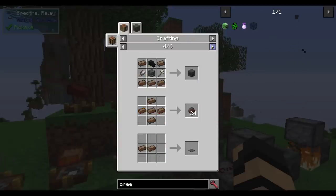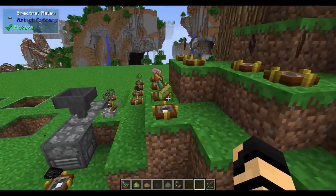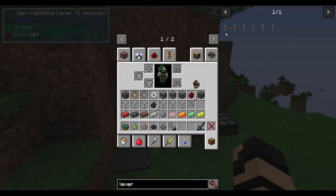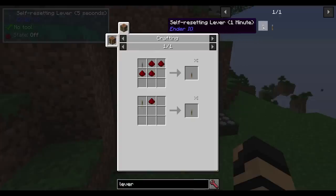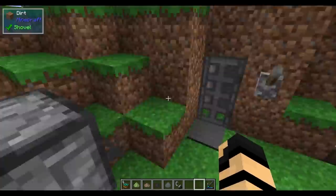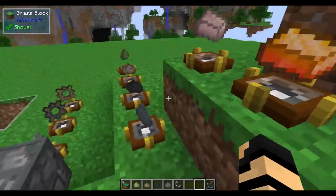Ender IO also includes self-resetting levers. You've got a regular lever, then self-resetting variants after 5 seconds, 10 seconds, 30 seconds, 1 minute, and 5 minutes — each requiring just one more piece of redstone. The 5-second version opens and then closes after five seconds, which is useful for getting through a door without it closing before you can pass through.